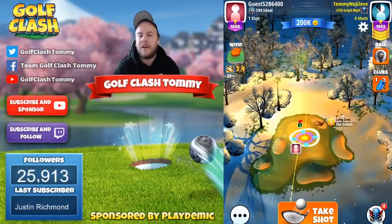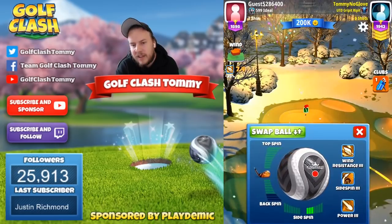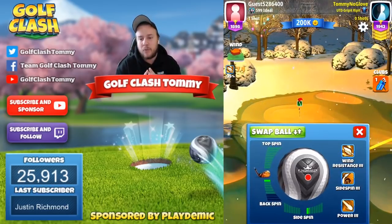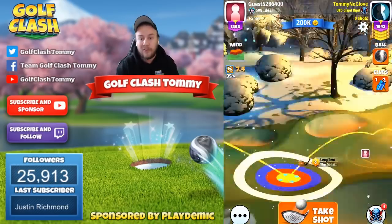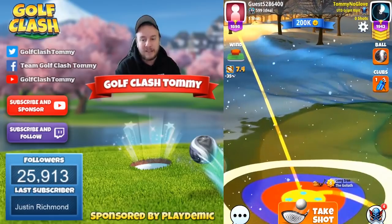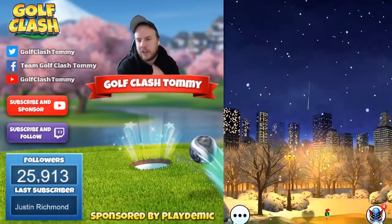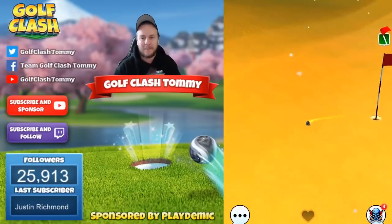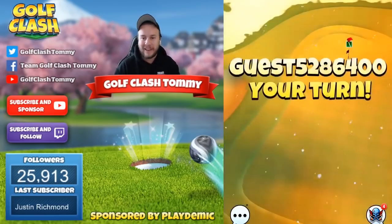We're going to start with playing with our long iron. I'm going to use the bunker and the rough as a reference. I'm going to do five bars of side spin to the right with one bar of backspin, having the blue ring halfway through the rough on the right. Then we adjust for medium distance plus 10%. We hit it perfect — very close to a hole in one, and that's something that will drop for many of you playing in that way.